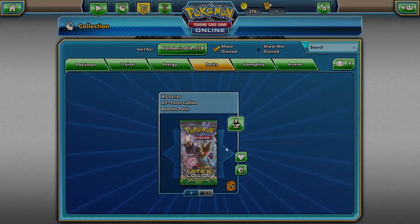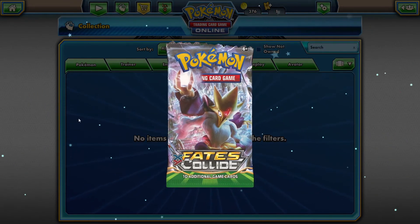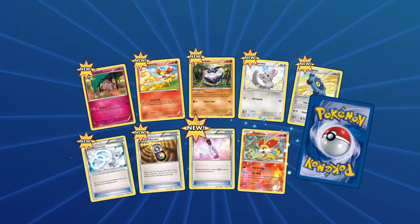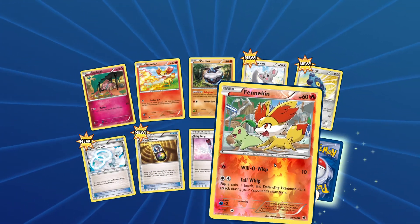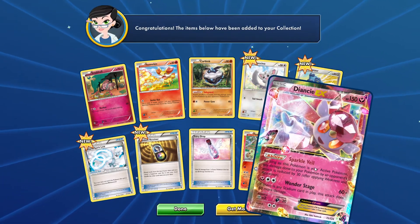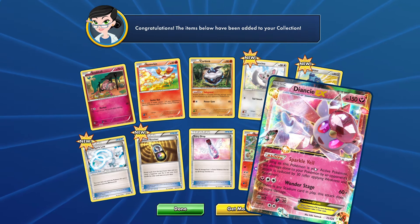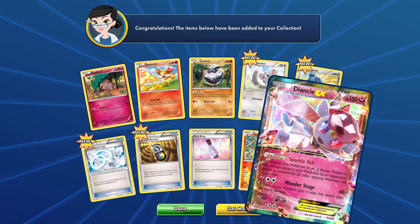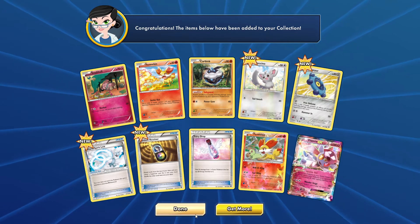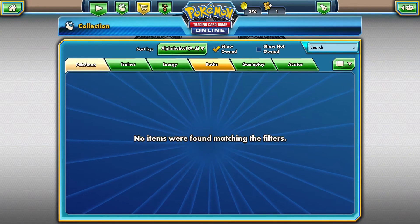Last pack — Fates Collide from X and Y. I've already got my luck but let's see. We got a reverse Vanillish, looking really cute, and then as our rare to top it all off we got a Diance EX! The pack luck is just really good in this game. I think I need to do this more than open real packs, because I've already gotten better pulls than anything I've pulled in real life.